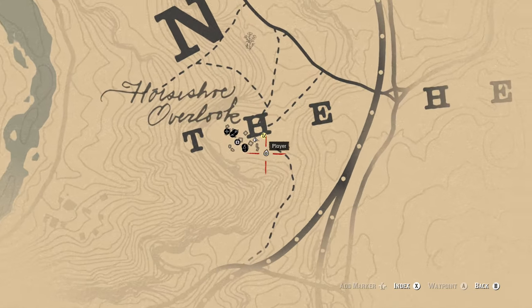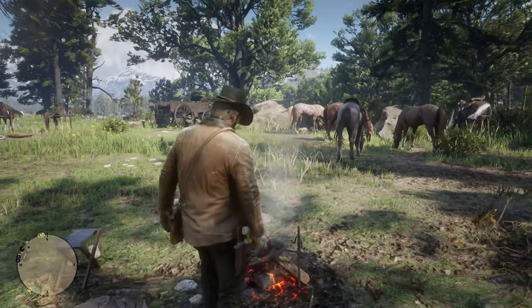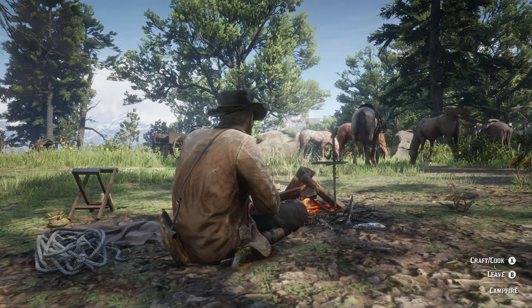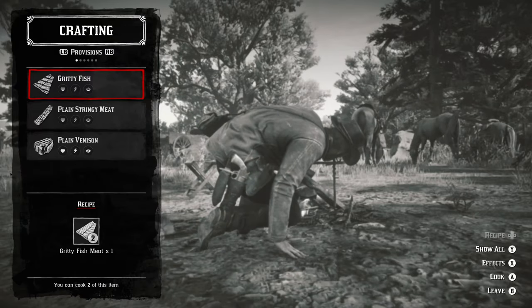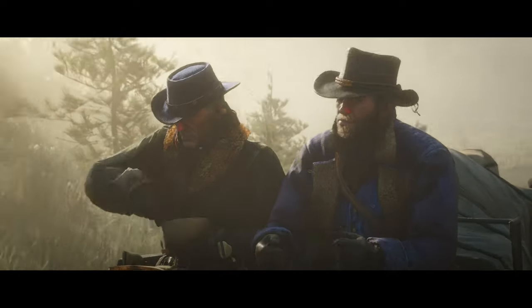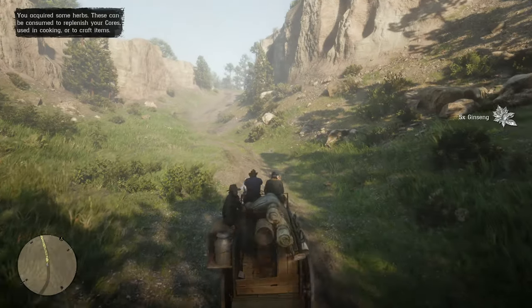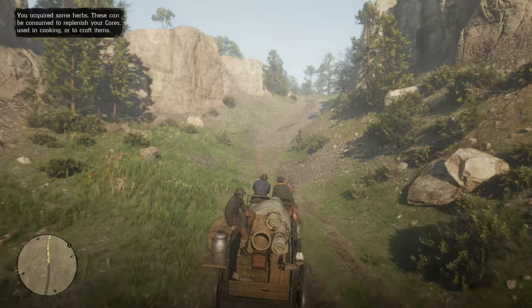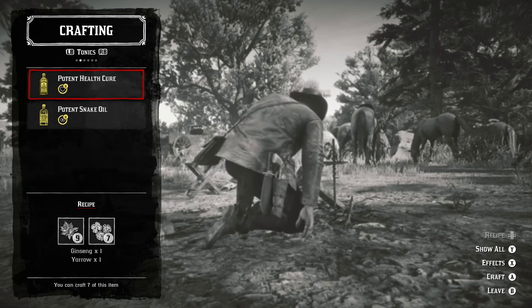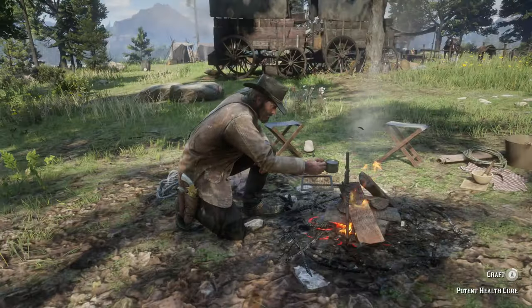One of the first things you can do is a requirement to unlock the crafting of the materials satchel. This can be done by crafting three recipes of any kind at the scout fire found at the gang's camp. Note the gang actually has two fires, and it's the smaller one at the fringe of their base, not the larger one members sit around to chat and sing songs at. Crafting three recipes can in fact be the first thing you do in Chapter 2, as Hosea will give you the ingredients necessary to craft potent health cures in the mission Eastward Bound at the end of Chapter 1.